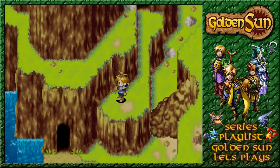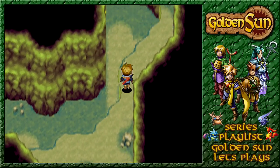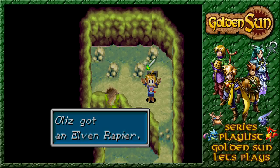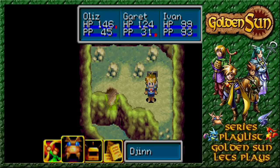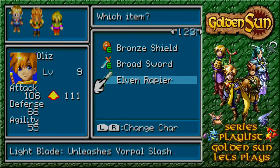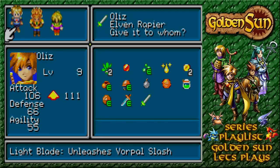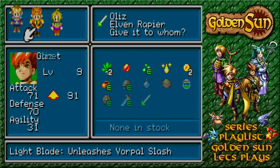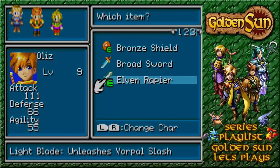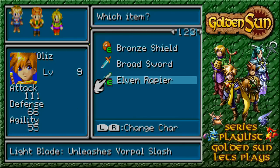We actually got down a little bit of a ledge there into the Bilibin Cave. Where on earth does that lead us? Well, we checked a chest and got ourselves an Elven Rapier — not bad in itself. Let's have a look at the overall stats. That will up the damage for you. I'm going to equip this on you and then move the broadsword onto Garrett, and now we are really nicely equipped.